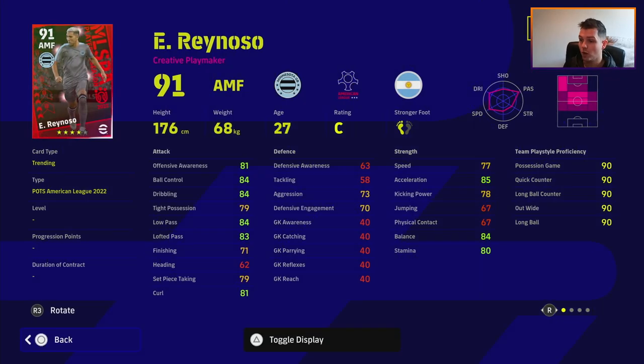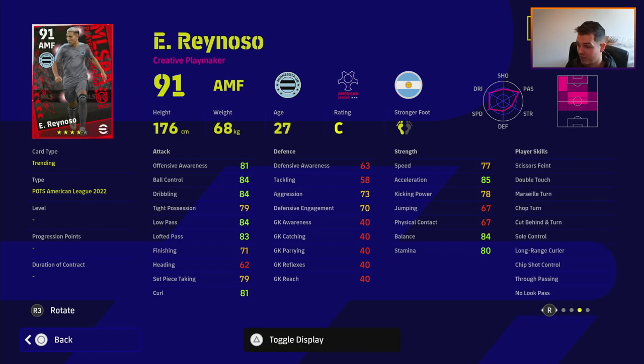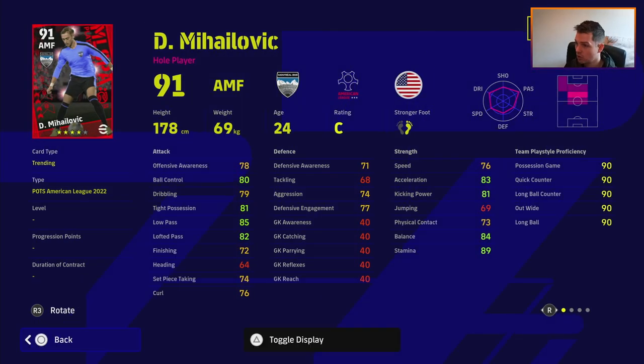We've got Reno — a very good player as well. He's similar to most attacking midfielders in the game; you've got all the player skills you could possibly want. No look pass, true passing — he doesn't have first time pass or first time shot which I thought would be there, but he does have nice curling, ball control, dribbling, and his acceleration and balance are quite high as well.